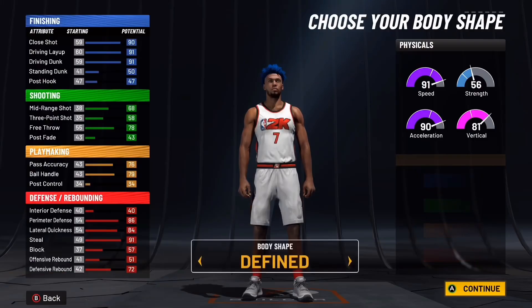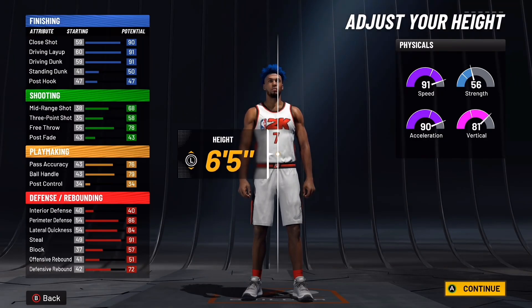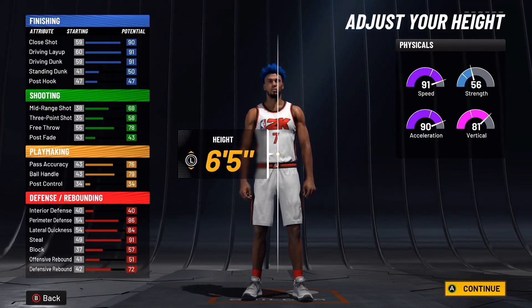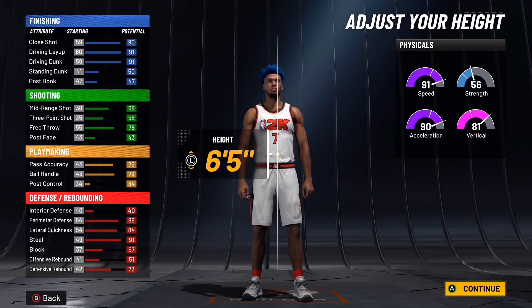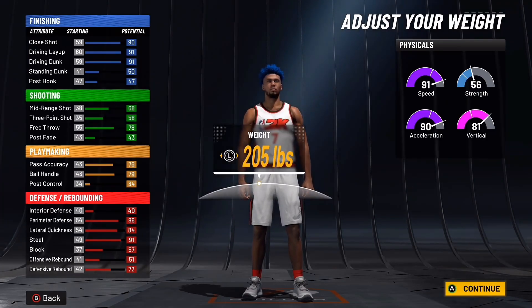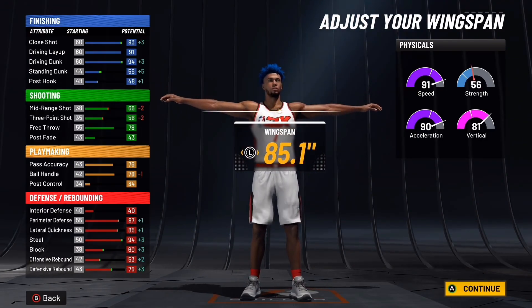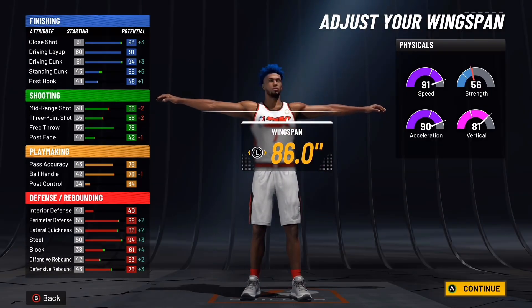Body shape doesn't matter — I say this every build. If you're making a slasher or anything that's not a play shot or a designated big man, six-five is the sweet spot. It's the sweet spot for every build that's not a designated big man or play shot — go six-five. For weight go 210, and wingspan go max wingspan.